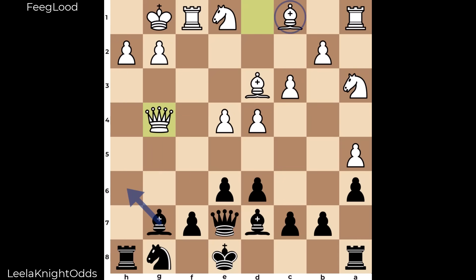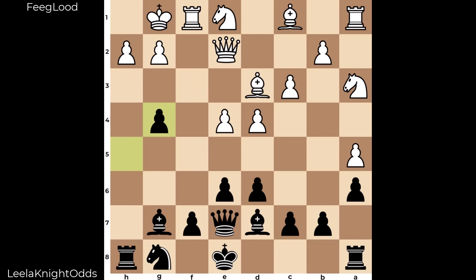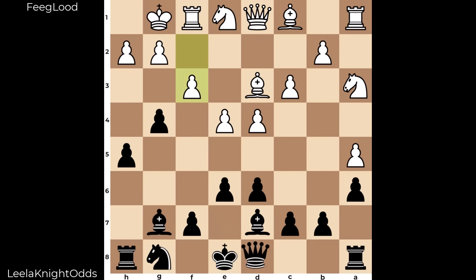From here, bishop h6, an exchange, knight recapture — you're ready to go with queenside castle. Play on the h and g files. How it's played here, again not challenging this invasive pawn. Very instructive to see how Leela manages to work with what black has — this invasive pawn really the only advantage black has here.